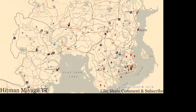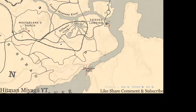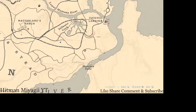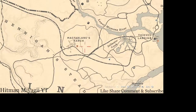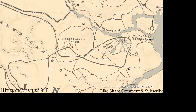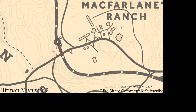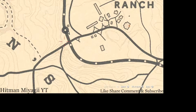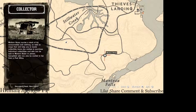First things first, I want to get to Madame Nazar's location. Today she's down here by McFarlane's Ranch, by Manteca Falls, in the Stillwater Creek area. How I personally get to her when she's in this area is I simply fast travel to McFarlane's Ranch, and when I get there I just take the train tracks down to her location. She will be here until 2 a.m. Eastern Standard Time, New York time zone.